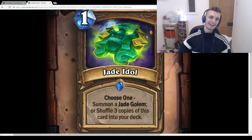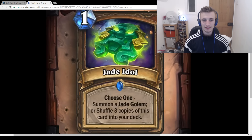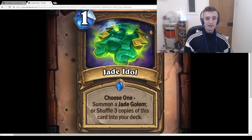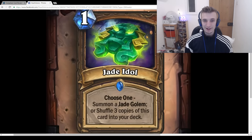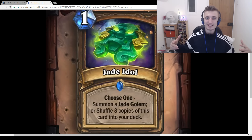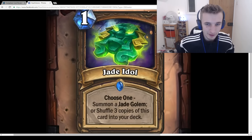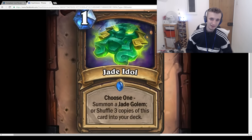Jade Idol: 1-mana spell, Choose One: Summon a Jade Golem or shuffle 3 copies of this card into your deck. This is pretty nuts. One mana for a Jade Golem is going to be amazing — on turn 1 it's a 1/1, but after that it just scales: 2/2, 3/3, 4/4, and it gets out of control really quickly. The exciting part is you can shuffle 3 copies into your deck, meaning you have the option to never reach fatigue, making it very hard to lose to control decks.